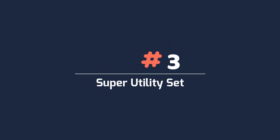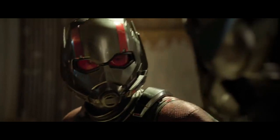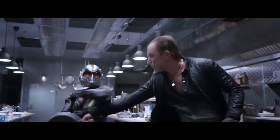Number 3: Super Utility Set. The Super Utility Set includes the Super Utility Helmet, Super Utility Boots, Super Utility Tights, and Super Utility Wings. The Super Utility Set items are all references to Ant-Man and the Wasp.